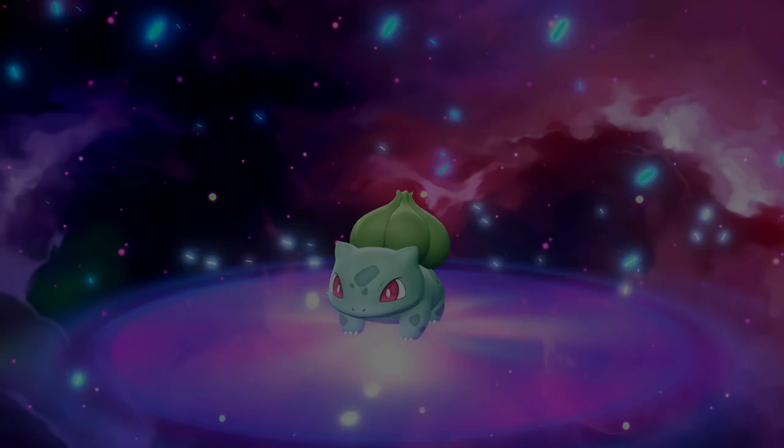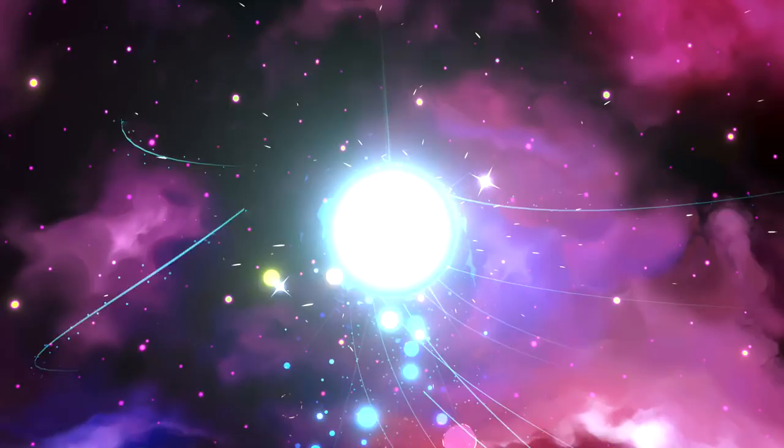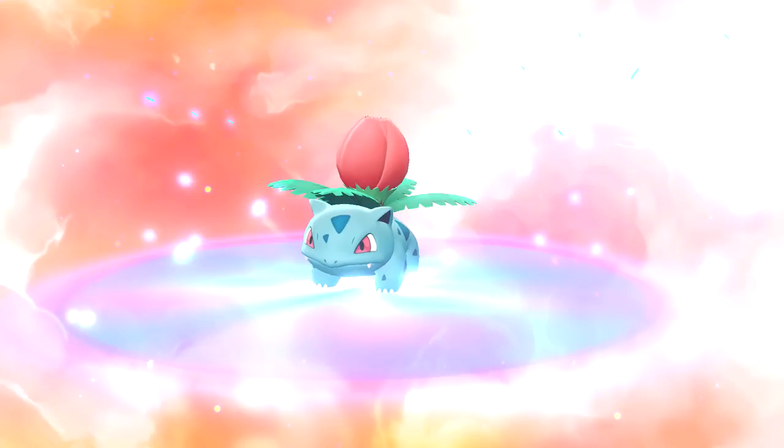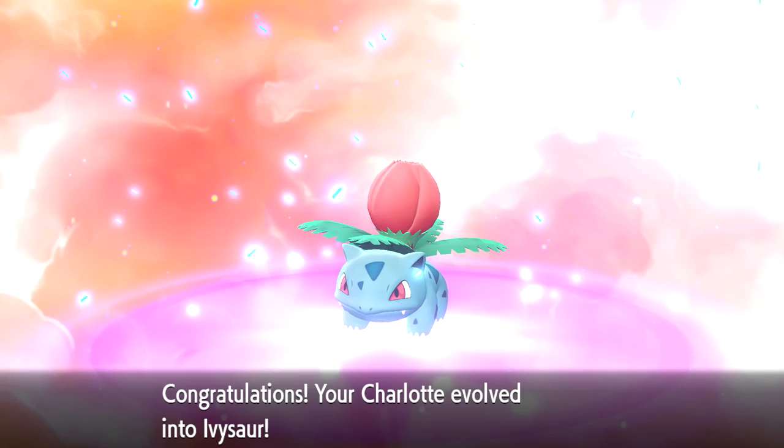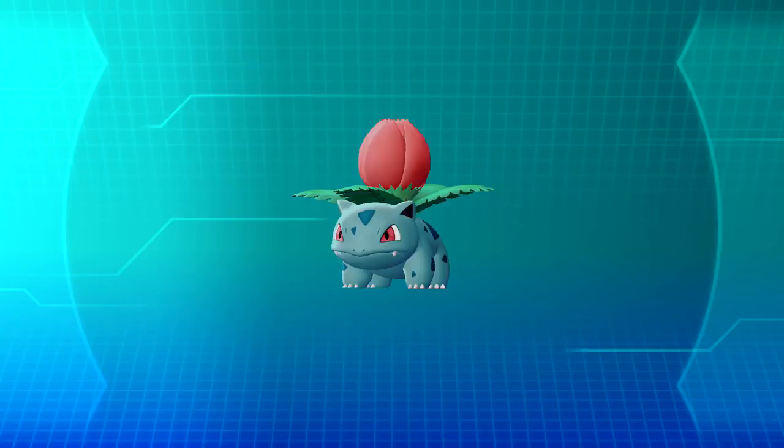Charlotte is evolving! From a Bulbasaur into an Ivysaur - how awesome is that?! I am so very proud. Ivysaur's data is added to the Pokédex: the bud on its back grows by drawing energy and gives off an aroma when it's ready to bloom. Super glad about that!